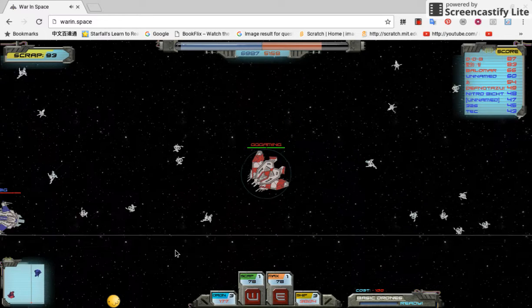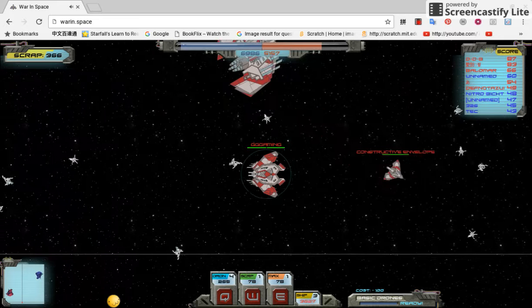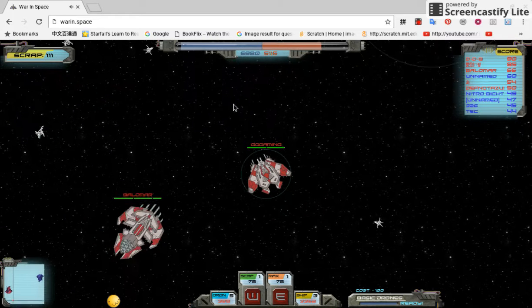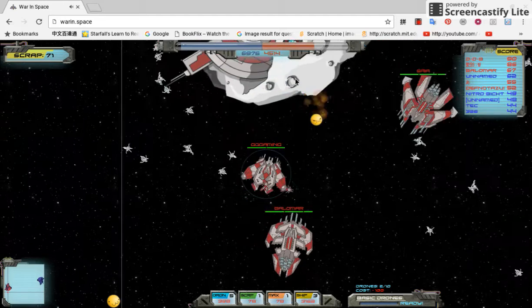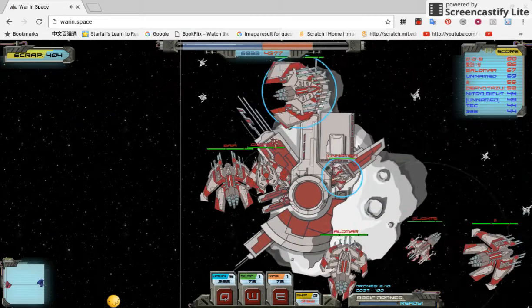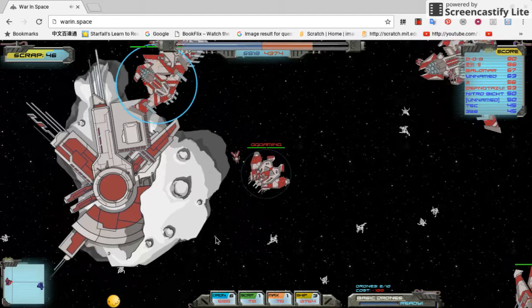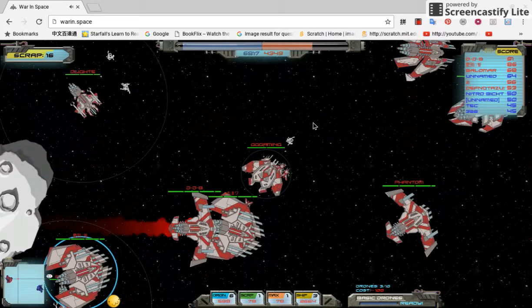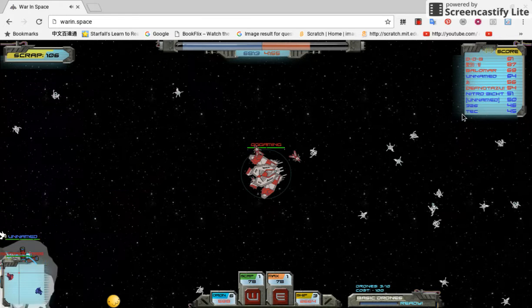I'm going to upgrade my drones. Upgrade my other drones simply for these power-ups here. You just right-click or press S to buy a drone — it costs a hundred dollars. See, these are my little drones. I'm going to get more of this stuff, then buy more drones so I could get more firepower. Drones will help me out killing those spaceships.